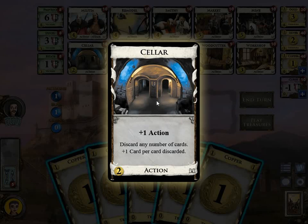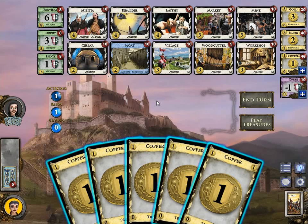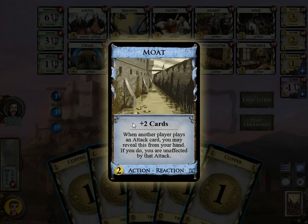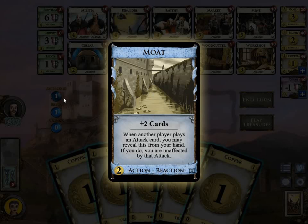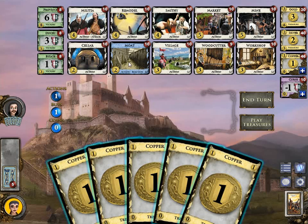Then we have Moat. Moat has 2 parts: the action part at the top and the reaction part at the bottom. When you play Moat as an action, you draw 2 cards. It's a terminal action because it does not have any plus actions, so when you play Moat your actions go to 0 and you cannot play any other action cards. The reaction part: when another player plays an attack card, you may reveal this Moat from your hand, and if you do you are not affected by that attack. So when another player plays a Militia and you reveal a Moat, nothing happens to you.